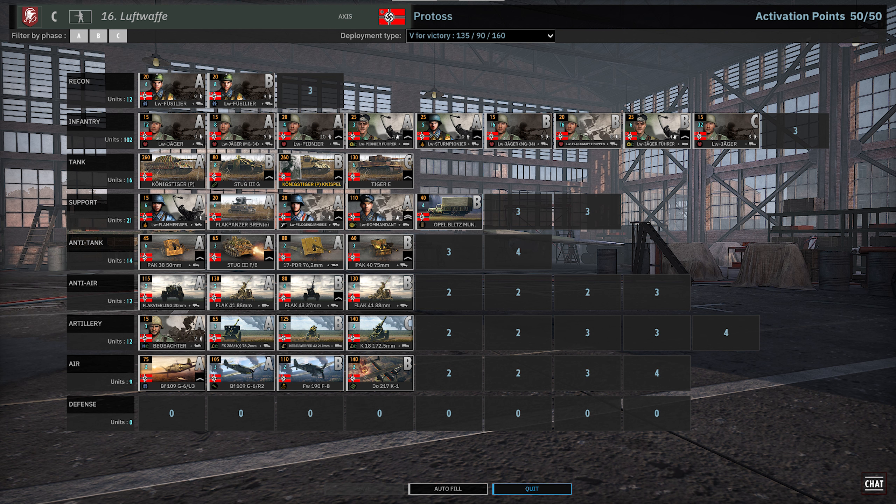The tank tab, of course, is the König's Tigers — the King Tigers with Knispel in B phase. Then we have the Stug 3 card and a Tiger card in C. The support tab has Flammenwerfers, the police unit, and these cool Flakpanzer Brens, which are actually really quite good — we'll see them on display here.